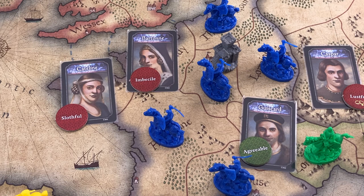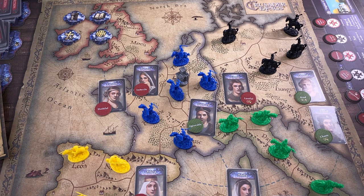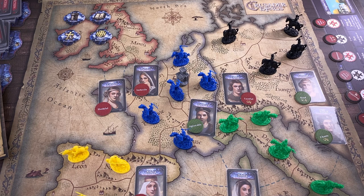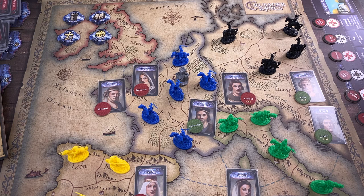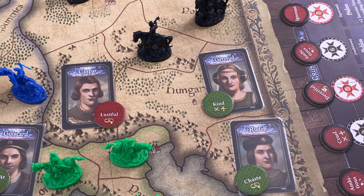You can always pay for extra draws, up to two times more than the successes you need. So I need one success, so I could pay two gold coins to get two extra draws. In the multiplayer game, players could pay against you to reduce that number, but the AI never does this against me. I just noticed that Hedwig is up here - that's another neutral territory I didn't draw a card for. She's cruel, which is a critical token, but I think I will pay one coin for an extra draw.